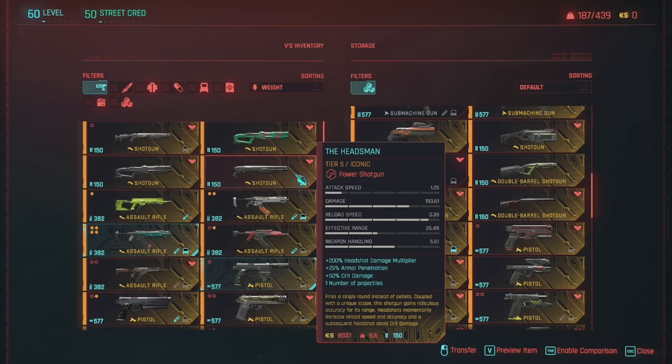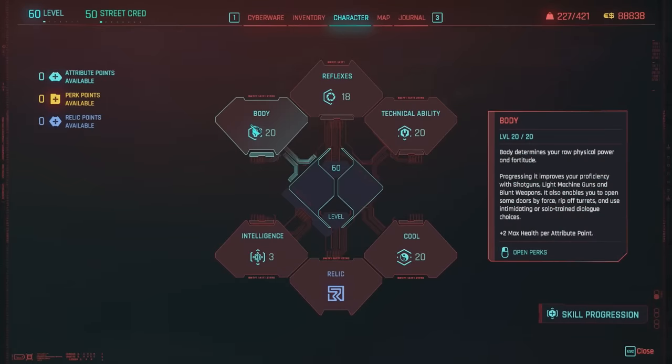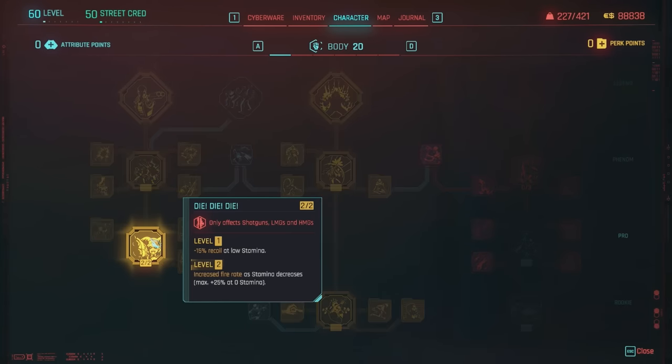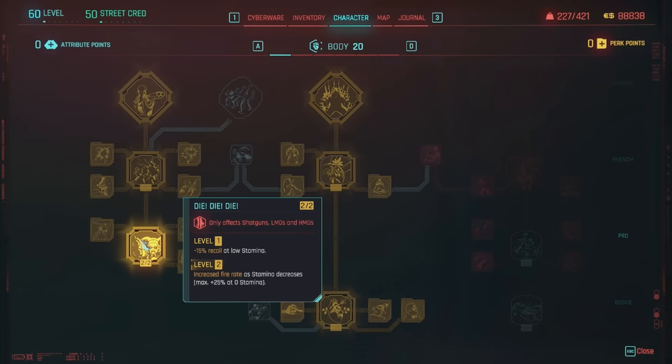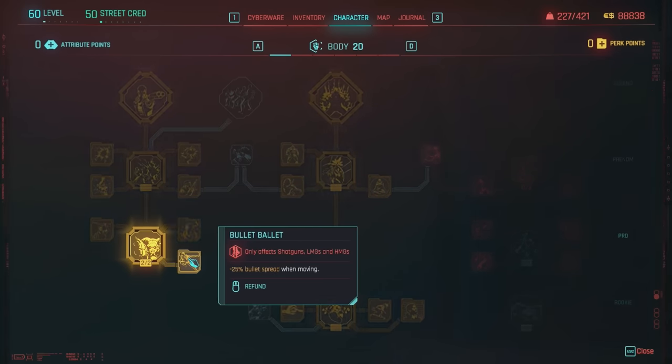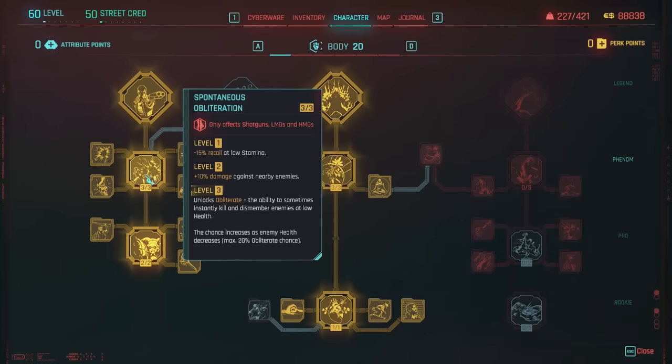The Headsman fires a single round instead of pellets — it's more like a slug shotgun. Coupled with a unique scope, this shotgun gains ridiculous accuracy for its range. Headshots momentarily increase reload speed and accuracy, and a subsequent headshot deals crit damage. For shotgun bonuses, come under Body and hit the left side. First up is Die Die Die Again — you definitely want that — then Like a Feather, Don't Stop Me Now, and Bullet Ballet, giving general improvements to shotguns.